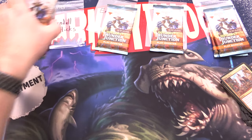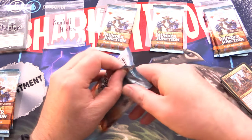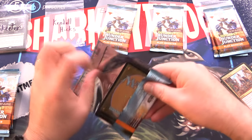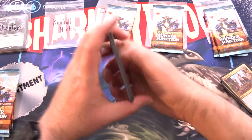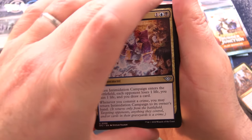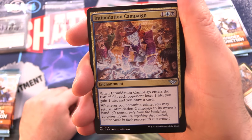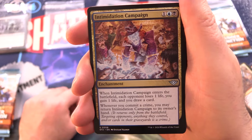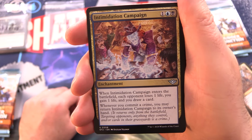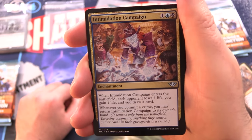Moving on to our next patron here — we have Kendall Hicks. Thank you for being a patron, four packs coming right up. One thing I noticed: these boxes have an insane number of mythics. I think that's because the list is replaced with the Big Score and Special Guests. You'll find list pulls in one out of five play boosters. Special Guests, I think, is something like one out of 64 — so we'll keep our eyes peeled.